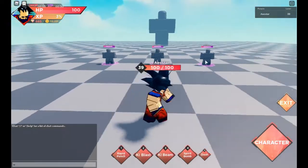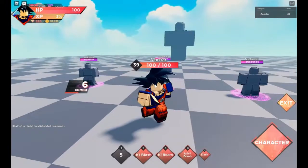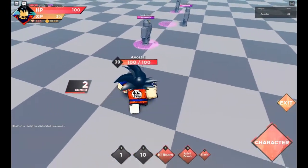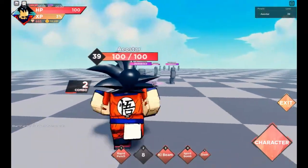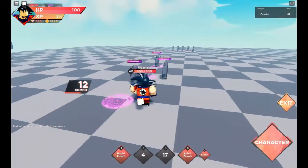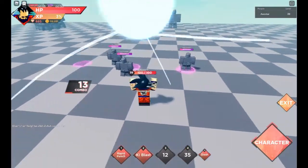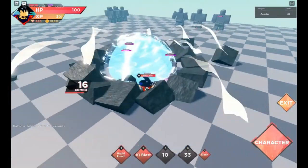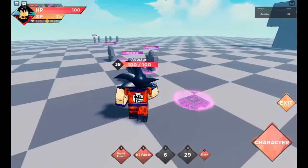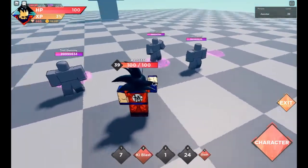I took off my card so I do less damage to be more realistic. First move for Goku is rapid punch — you punch, you don't get iframe either. Second move is ki blast. Third move is Kamehameha — it's not that long range and you don't get iframe either. You only get iframe for Spirit Bomb, which is the fourth move. It's nice but the AOE is not too large either.